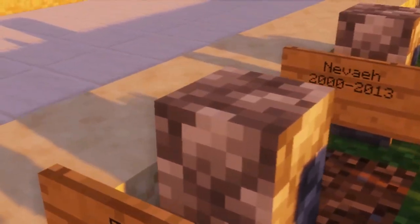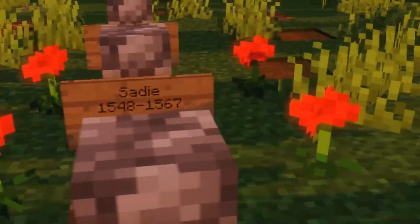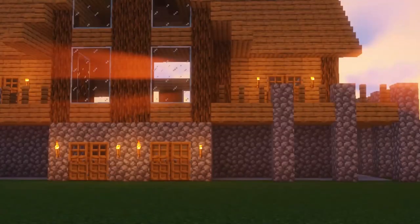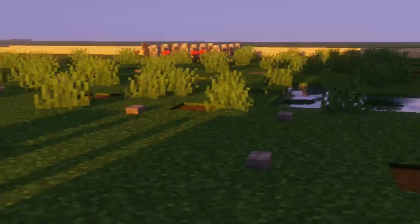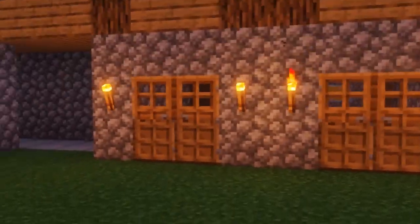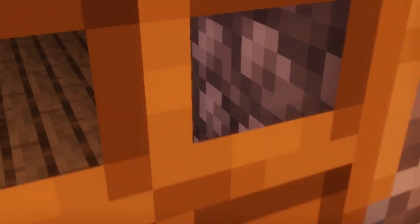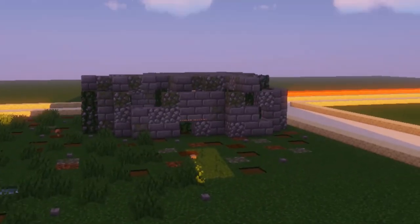We've got a little graveyard area, and each sign has text on it which is a really cool detail. This is a really good number nine plot. You're probably thinking, 'Hey Happy, this isn't a Halloween house,' and you know, you're not wrong — it's not very spooky. But if I was to live here with ruins and graveyards outside and unfinished builds, that could be haunted for all we know. This is a very eerie house.